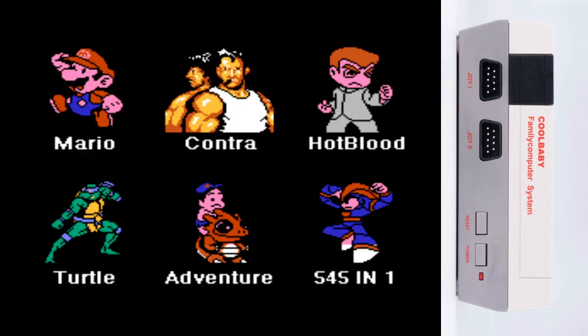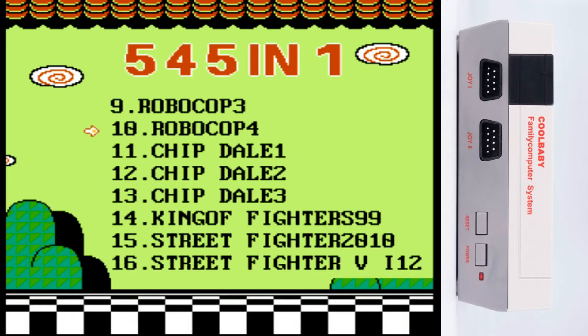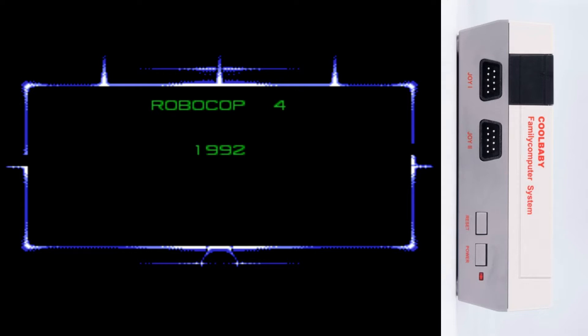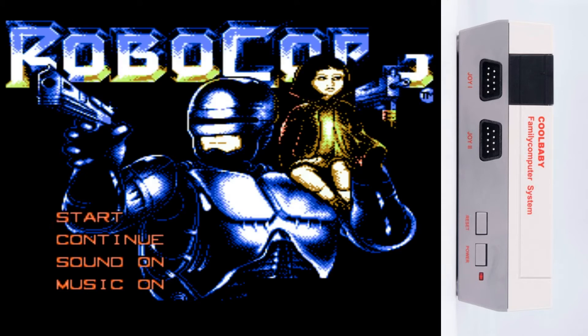Hey there folks, I'm Zirfall, and welcome back to another one of these cool baby 601 family computer system 545 in one ROM extravaganza. We're going to be playing RoboCop 4 today, which of course is totally not a ROM hack. RoboCop 4 from 1992, takes place one year after RoboCop 2 — presents a production of RoboCop with a girl on his shoulder.